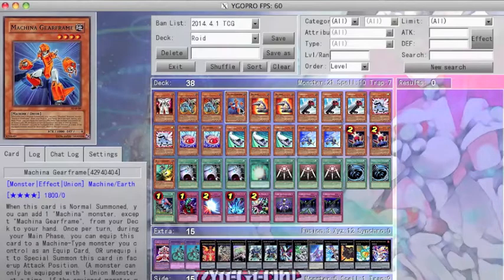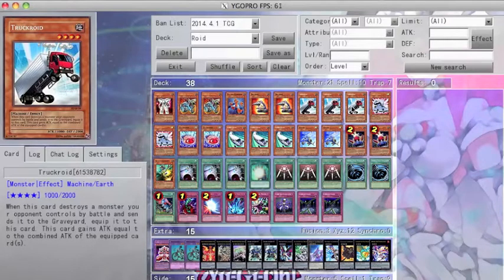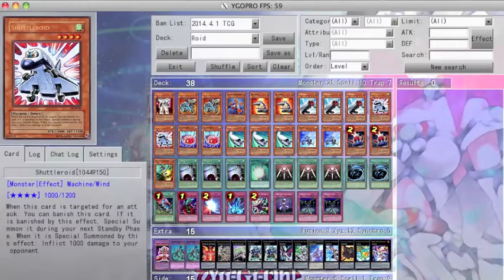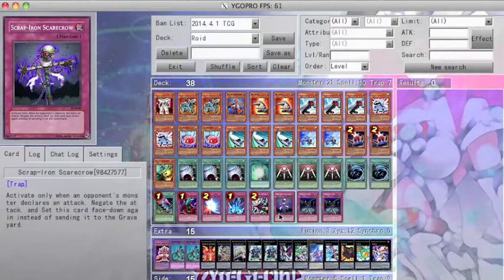I also run 2 Drill Roids, mainly for its effect, which allows Drill Roid to immediately destroy cards in defense position. This card alone saves many resources, as it easily gets over cards like Spirit Reaper and Marshmallon. I run 3 Truck Roids and 2 Shuttle Roids, which when paired with Scrap Iron Scarecrow is sure to agitate your opponent.